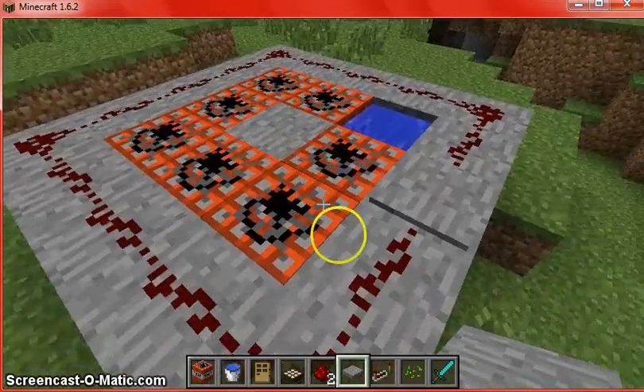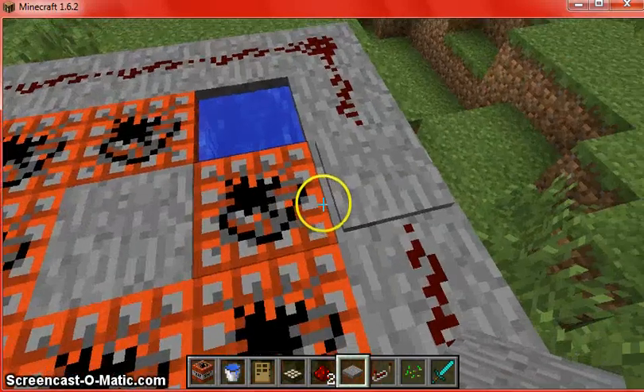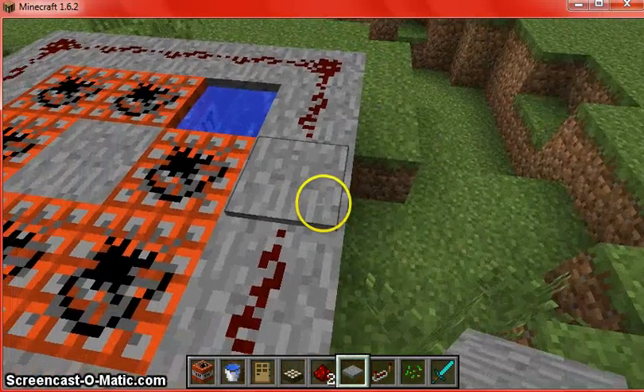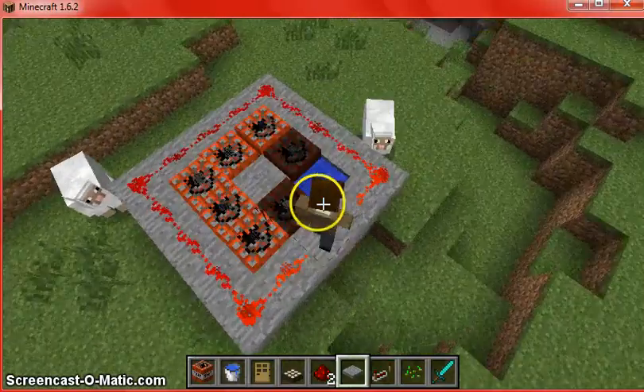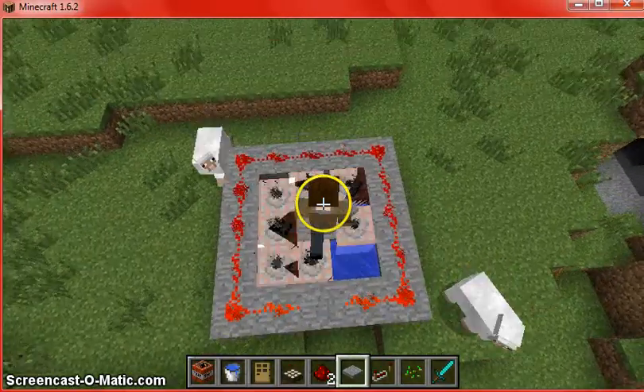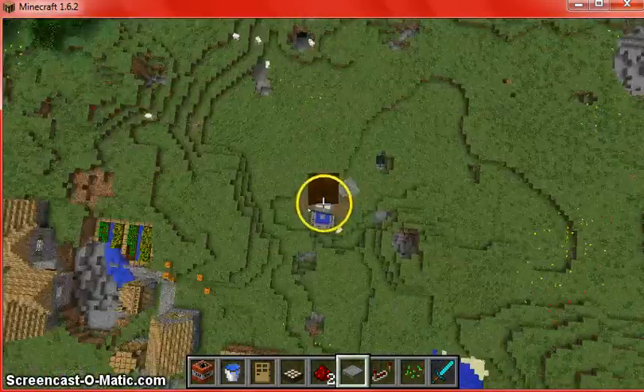And then put redstone following all the way around, and a pressure plate. What you want to do is go like this — you want to step on it and then stand on that, and there you go.